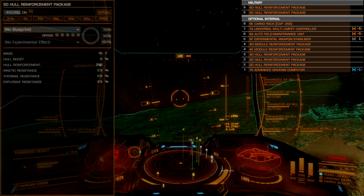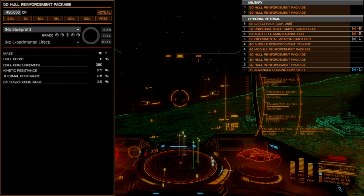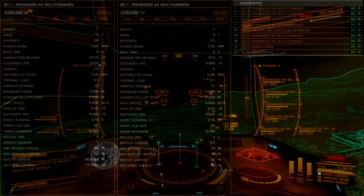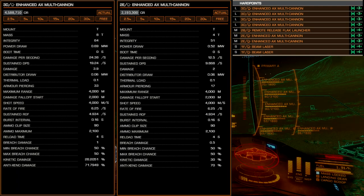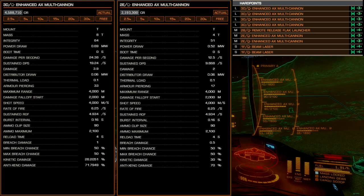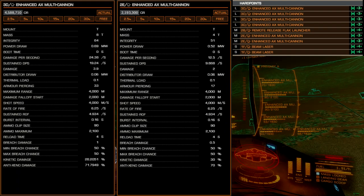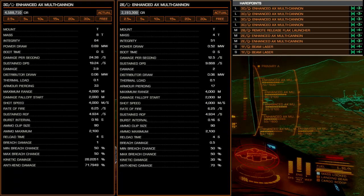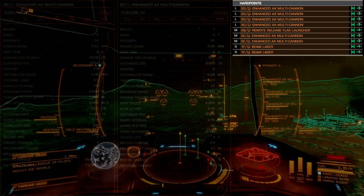The two size 4 optional internals are equipped with module reinforcement packages, 1 size D and 1 size E, offering a good balance of protection and longevity. All remaining optional internals are equipped with D-rated hull reinforcement packages for a total of about 3,500 absolute hull integrity. Our hardpoint configuration will leverage six enhanced AX multi-cannon turrets, one for each large hardpoint and two additional ones in the dorsal mediums, putting primary AX damage on the top half of the hull.